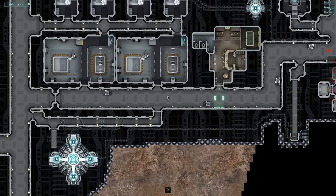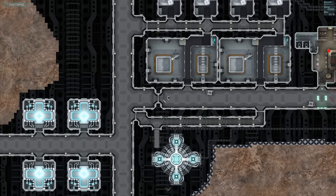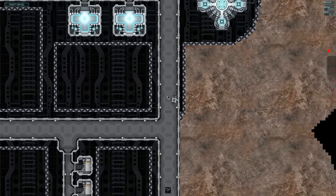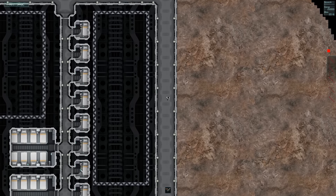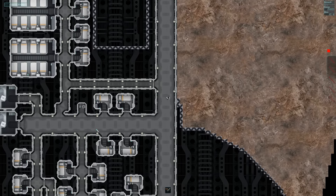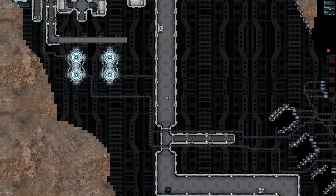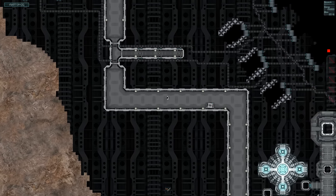Alright, what else is in here? We've got power gen, a load of storage, med bays — that's pretty nice. What's down here? This place is massive. We've got beds, crew quarters, a load of bunks. There must have been a lot of crew on this before I took over. That's more power gen it looks like. More power gen all the way down here. Jesus.